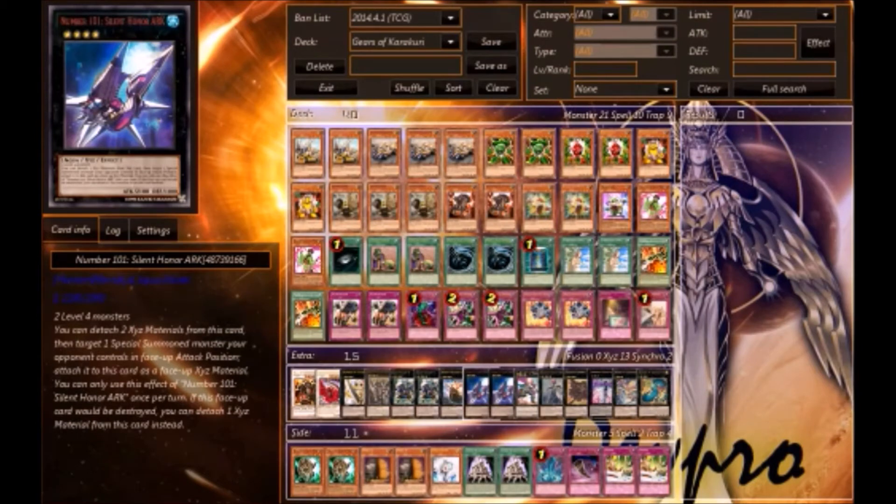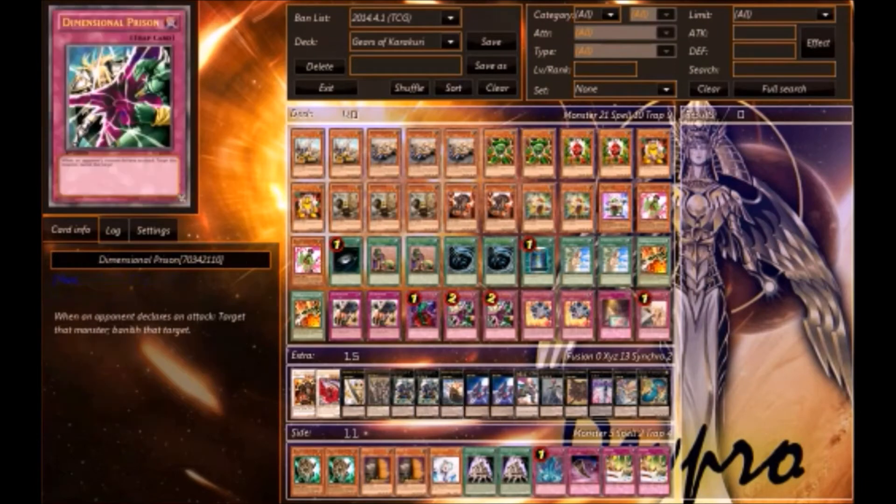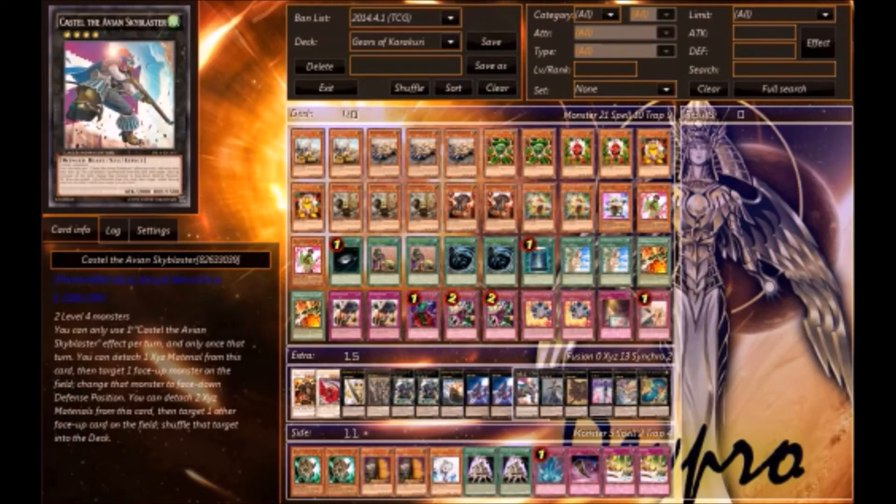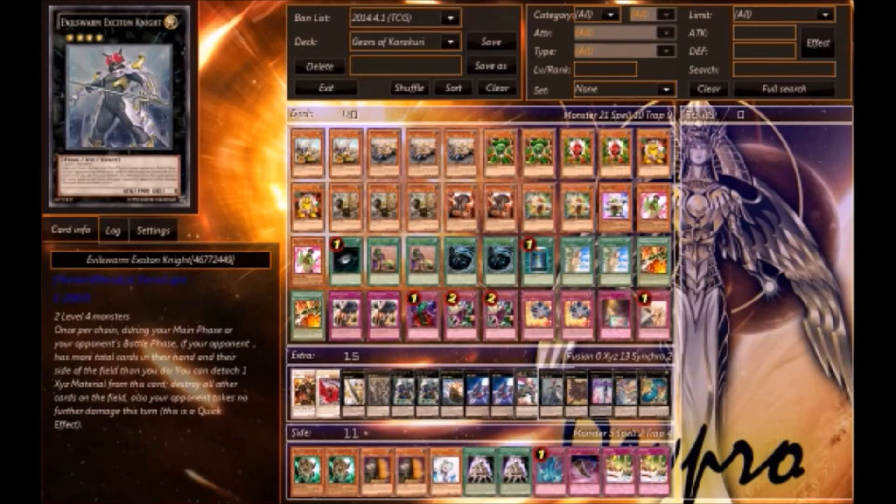Two Gear Gigant arc, one Black Ship of Corn — because Judgment Dragon gets really annoying, especially their XYZ that everyone's trying to use. One Castel the Skyblaster Musketeer — I found this really handy in a match where my opponent was using a stalling deck with Sword Breaker and Uria. I used Castel's effect to shuffle it back to the deck and got a free attack.